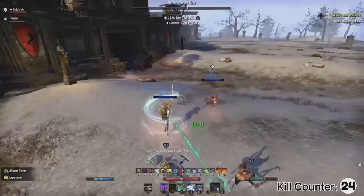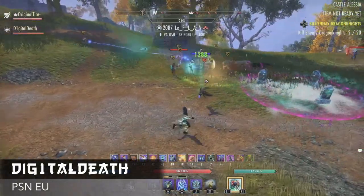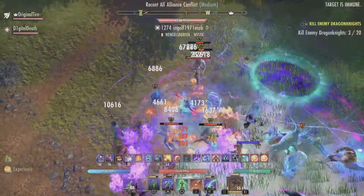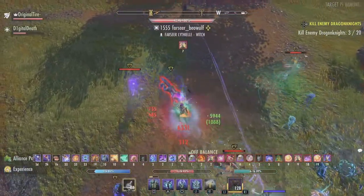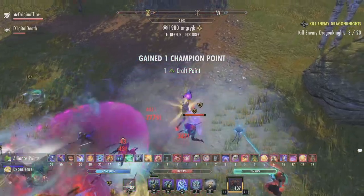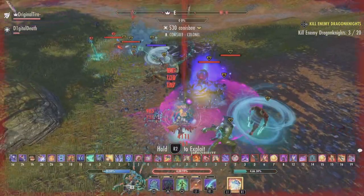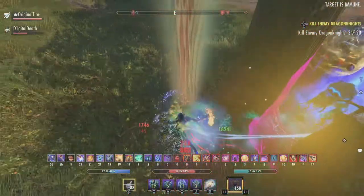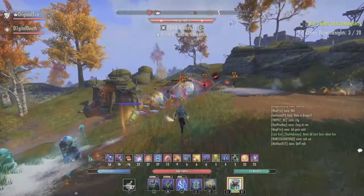The next clip we have is Digital Death on PSN on the Necromancer, running a duo. If you're on Necromancer you know you're going to be bombing a lot of people. The strategy is to use his buddy as a punching bag essentially to group everyone up, then come in and bomb them. This build is actually very tanky — the fact that he's able to survive and get line of sight is absolutely incredible. Look at all those debuffs.